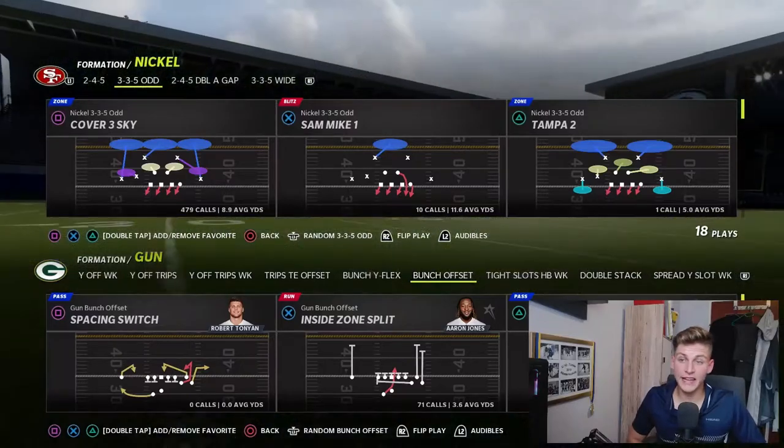If you guys remember the first video that I did on defense this year, it was about the nickel 335 odd. It was a nice blitz, but today I'm going to show you a nice blitz out of the 245 AA gap, which is also pretty cool and also in the same playbook that I'm running right now — the New York Giants defense. If you're new to this channel, please subscribe. With that being said, let's get into it.